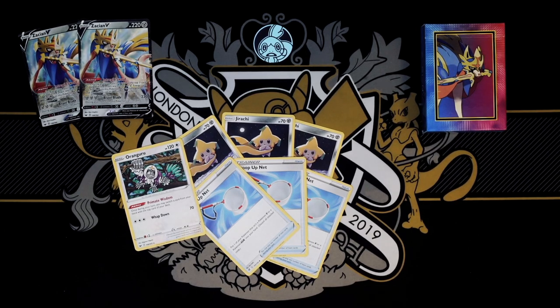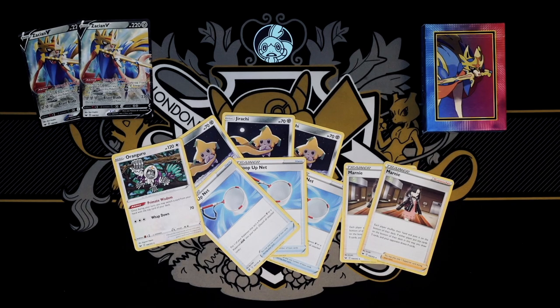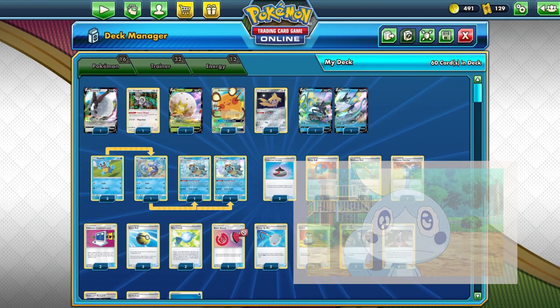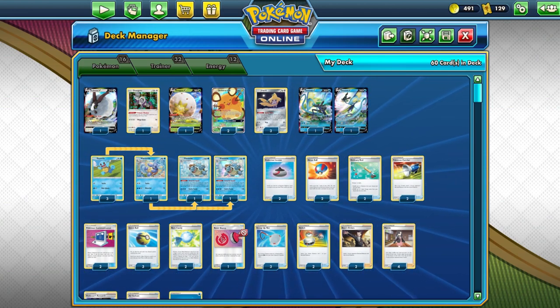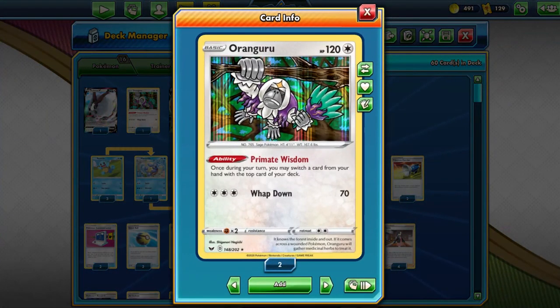I can't go on about how much I love Oranguru. The other two additions are rather simple — we've bumped up our Marnie line to a full four now thanks to the League Battle Deck. So this is our deck this week. Where is Inteleon? He didn't make it, I'm afraid. He's our starter Pokémon, but he just couldn't keep up with the deck and Jirachi was far more valuable. In terms of Pokémon, we've swapped two Sobble and two Inteleon for three Jirachi and one Oranguru. I don't regret it — the deck is so much more consistent and so much better now. Inteleon just wasn't good enough.